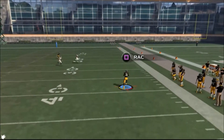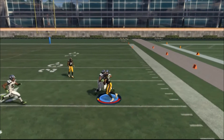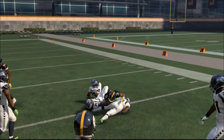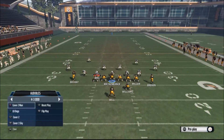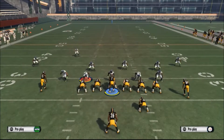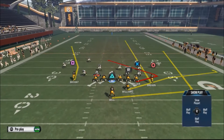He gets wide open for huge gains, even for touchdowns depending on where you are on the field. Put him back into Cover 3 — you want to streak circle and put triangle on a wheel route to the right.